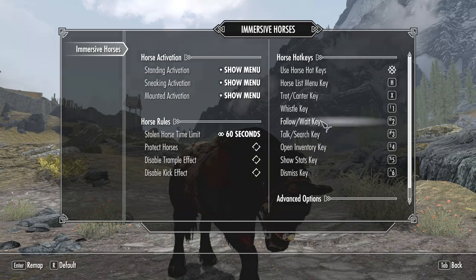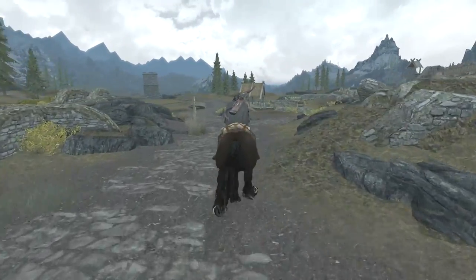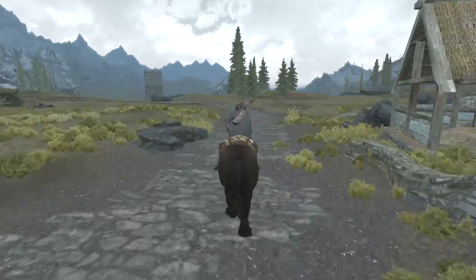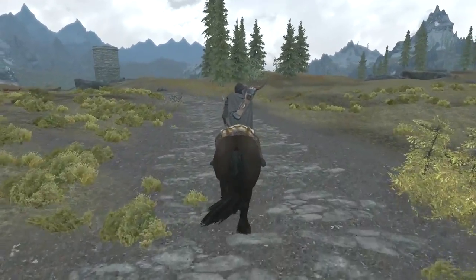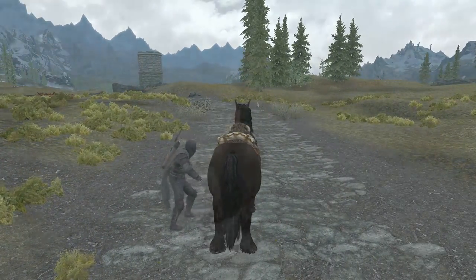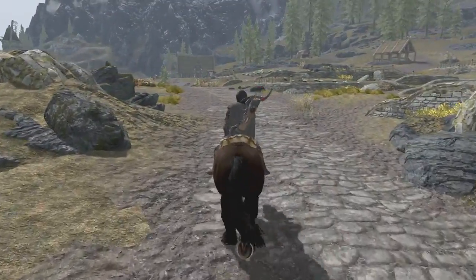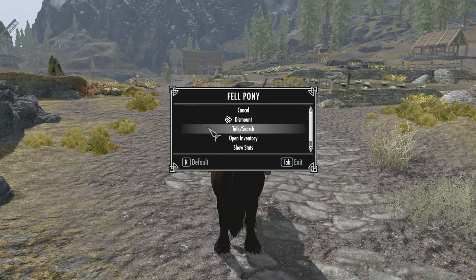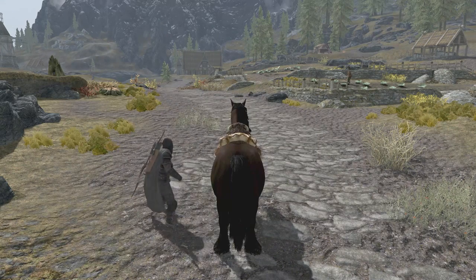Another thing this mod does is increase the speed of horses in general. As we saw with Convenient Horses, horses are very slow in the game and you could increase them with that mod. But with Immersive Horses it's the default — when you gallop you are very fast. Another thing that's been improved is the mount animation: as you get on and off the horse it's slightly faster, but not too much to break immersion.